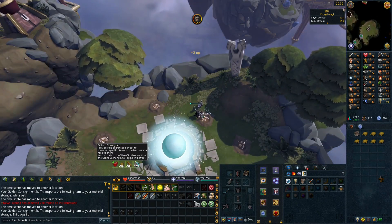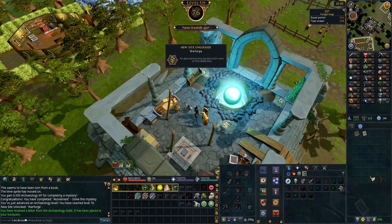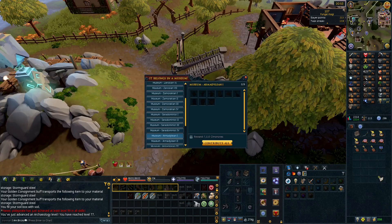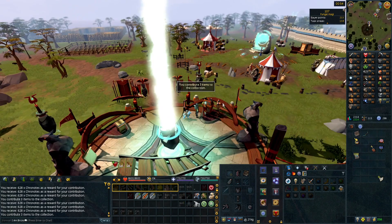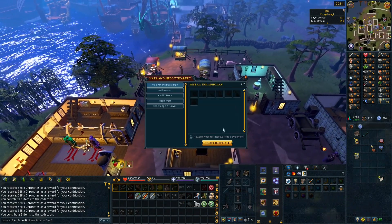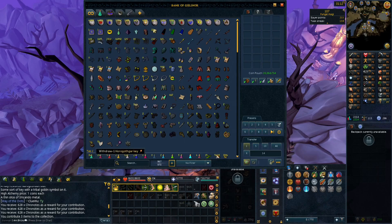Since I only have two days left, I'm just going to do it the new way - do all the high-level stuff I can. 76 archaeology and we can now go to the War Forge. 77 archaeology coming in. We have three sets of each of these, so we're going to turn three of them into Volusia, then go to the other two and turn them in as well - number two to Low, and number three to the Wise Old Man. 5,600 chronotes there.